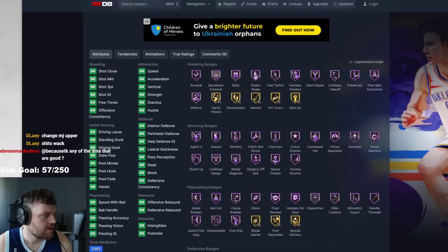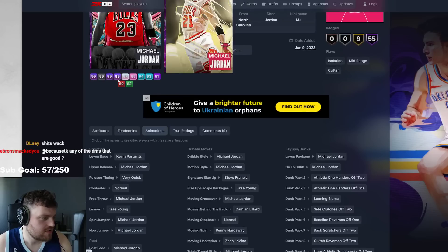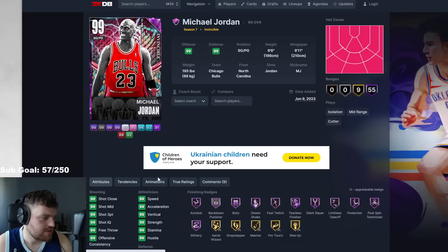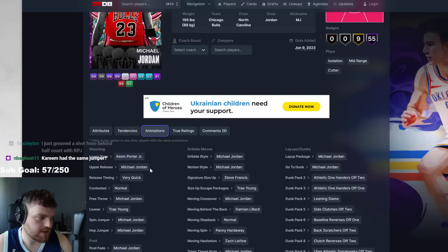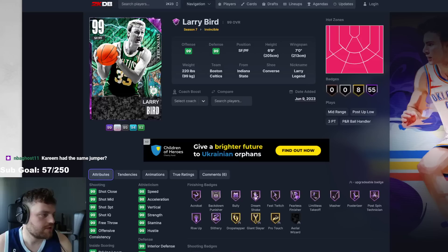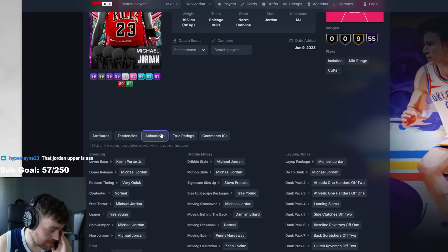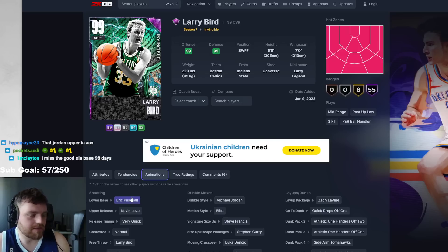We got MJ — 99 speed, 99 acceleration, 99 three-ball. KPJ, Jordan, Stevie Francis, Trae Young, Trae Fade. He's just a hero — he's got a new Stevie size-up instead of a Larry size-up. Jordan Upper kind of kills it a little bit, but the reason he's not getting his upper changed is because he's getting an Endgame card. Every Endgame card is going to have O'Shea or KPJ with Oscar Robertson Upper. So Kareem still has a half-decent release. They're going to wait till Endgame — none of these guys are getting jumpers changed. The reason they didn't give Larry Bird O'Shea Brissett or KPJ is because they're waiting for Endgame Larry Bird to give him one of those releases, which is why they chose Eric Pascal — still a good release.